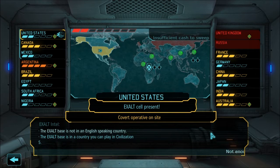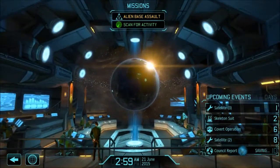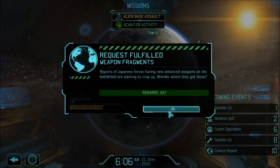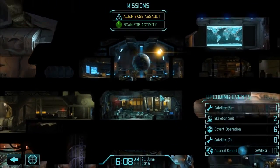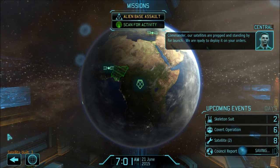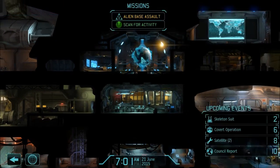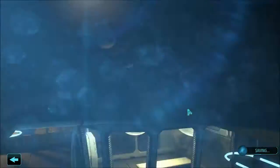Covert operative deployed to disrupt Exalt Cell in the United States. That helps — we'll go get an Exalt mission and beat on them for a bit. From Japan — I could use the money. Our satellite is prepped and standing by for launch — still no. Skeleton 2 — yay! That's good for our snipers.